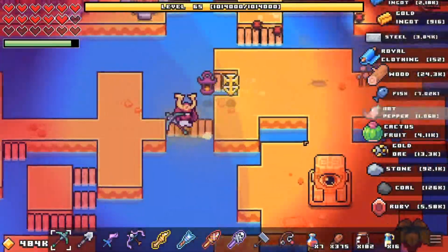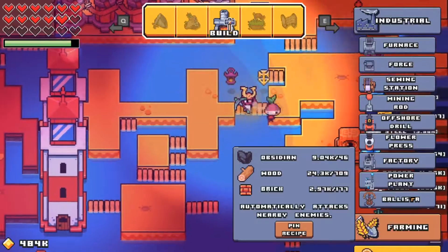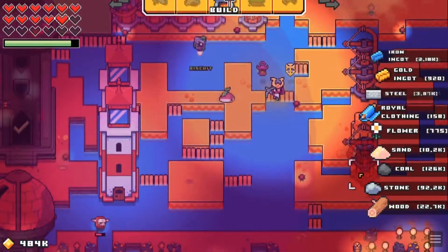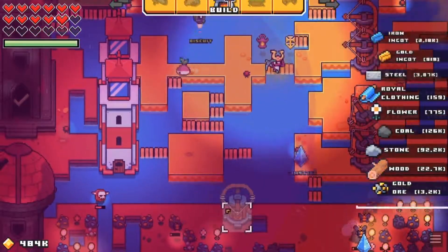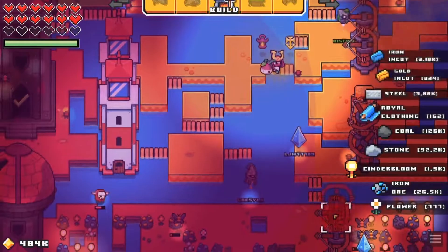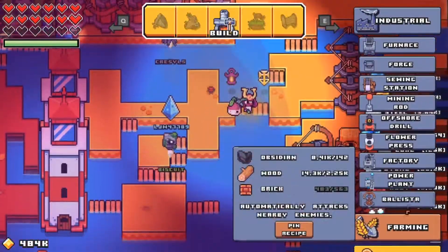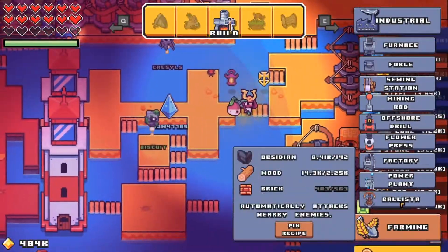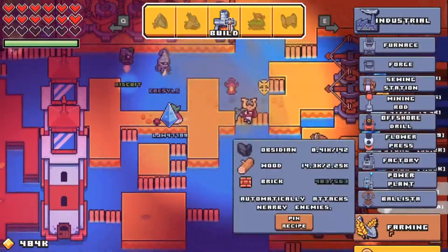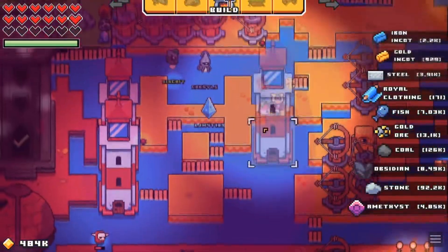Let's go ahead and build — give me more ballistas. Ballistas use obsidian, they're not an early game thing, that's for sure. I might want more lighthouses around here so I won't put too many ballistas. I ran out of bricks, of course. We're gonna have to tell one of our crafting things to go ahead and make nothing but bricks.